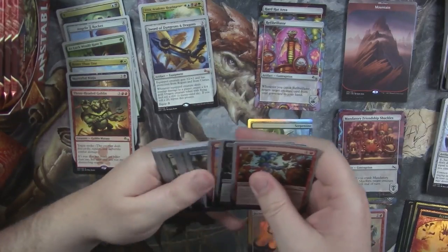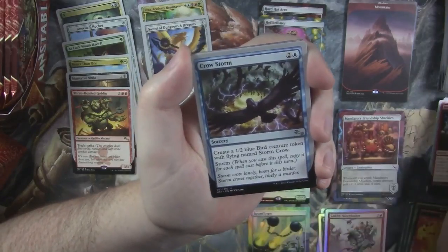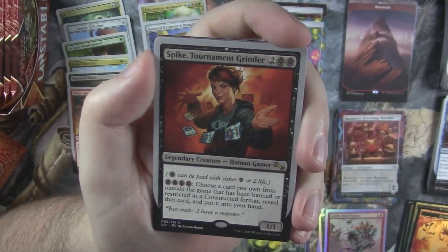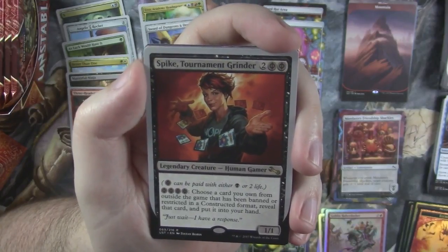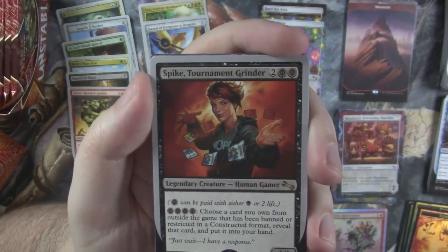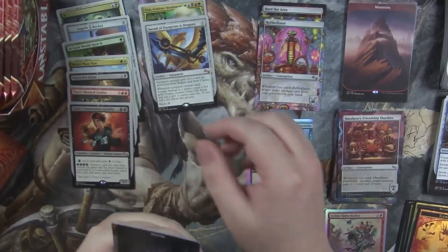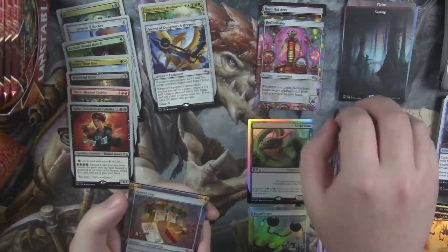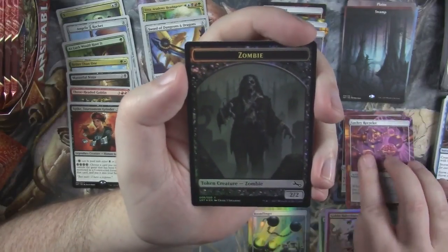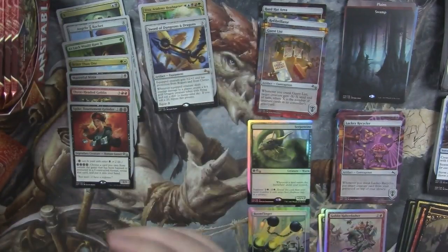Maybe we'll cut this into two videos of Unstable so that it's not super long. Steam Floggery. Inhumaniac. Crowstorm. Spike — there's Spike! This is the card that lets you basically pull in cards from outside of the game that are banned or restricted. So if you want to play those banned and restricted cards, you just play Spike in your commander deck and there you go. Spike might actually be banned though, I don't know. Swamp — full art swamp, I think that's our first swamp. Guest List rare — another rare contraption. Lackey Recycler. And another full art token — black-bordered zombie.